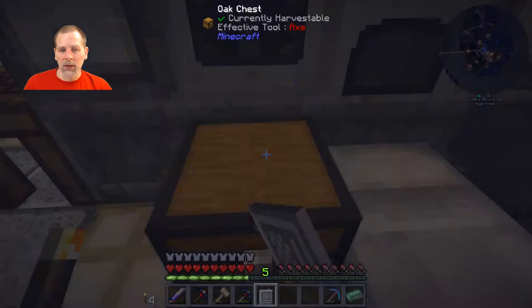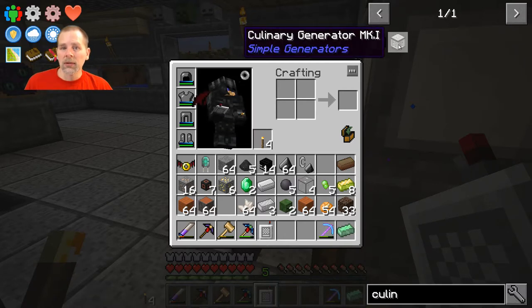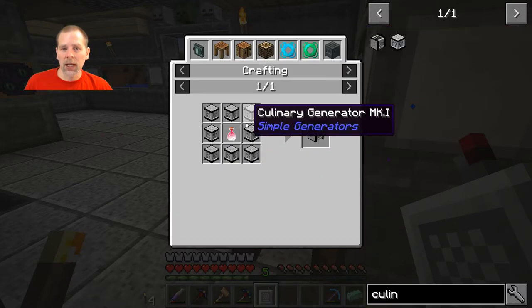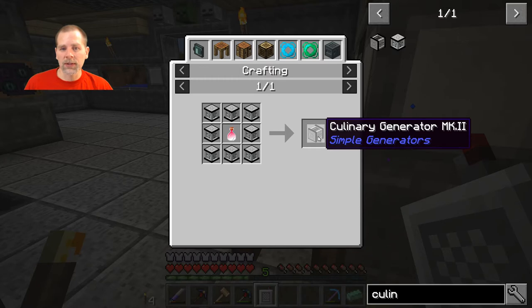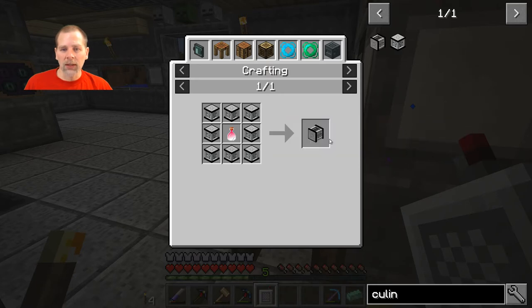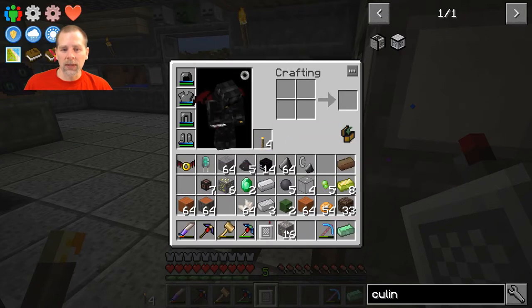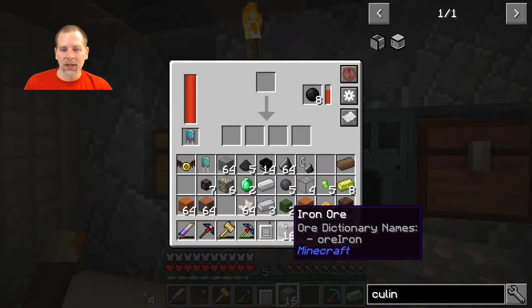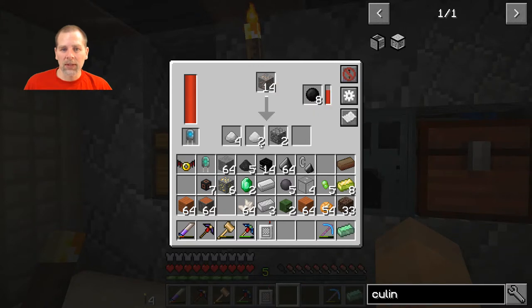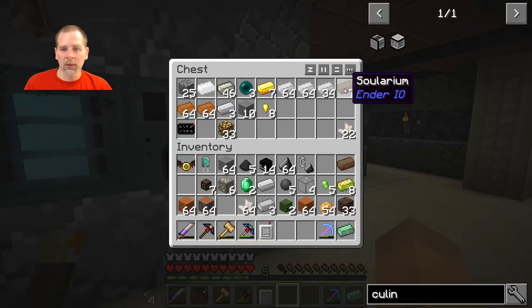I want to make some of the culinary generators. You need them — these only put out a little bit, but then you can combine 8 of them with some dragon's breath into one that puts out I think 256 RF per tick. So that's the goal. In order to do that I need to get some parts — I'm so low on iron and everything, so I have to go take this iron and run it through the grinder and all that. I'll get everything done and ready to craft and meet you back here in a bit.